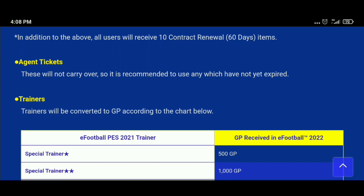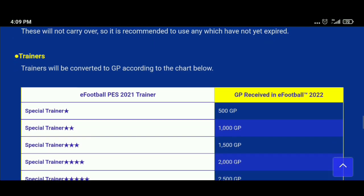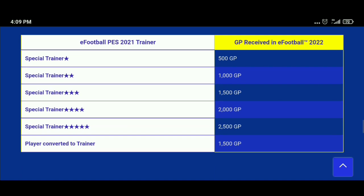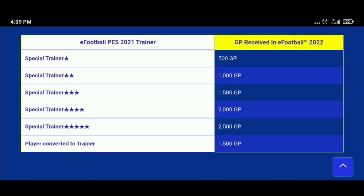Agent tickets will be expired and will not carry over. So you should use all your agent tickets now. If you're not sure what agent tickets are, they are the gold ball, black ball, and silver ball trials you get for free. Use everything before the update.